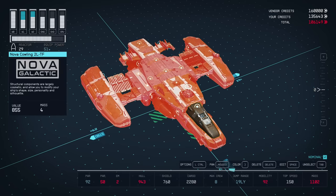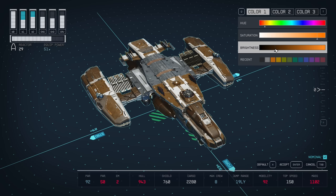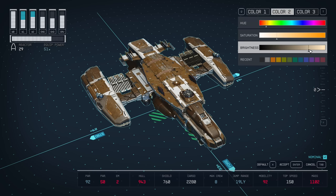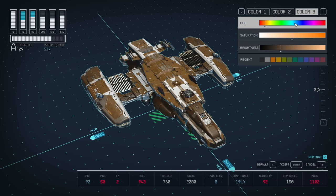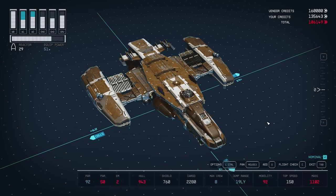Now the paint. Select the whole ship and do the paint — I'm just moving all the sliders a bit left and right, which updates the paint for the entire ship. That's what I found is the easiest method. And now it's painted. Confirm.